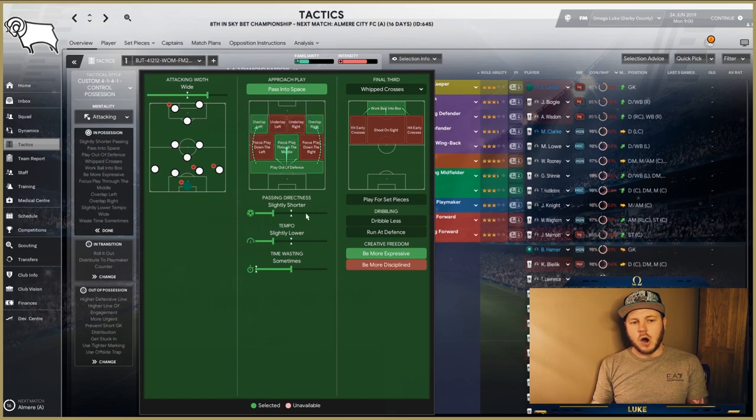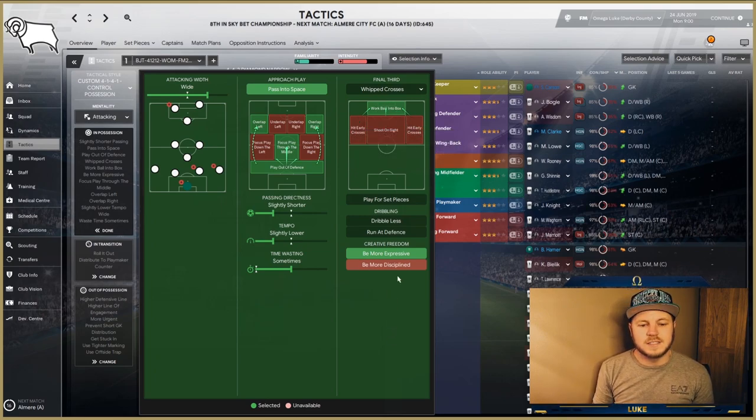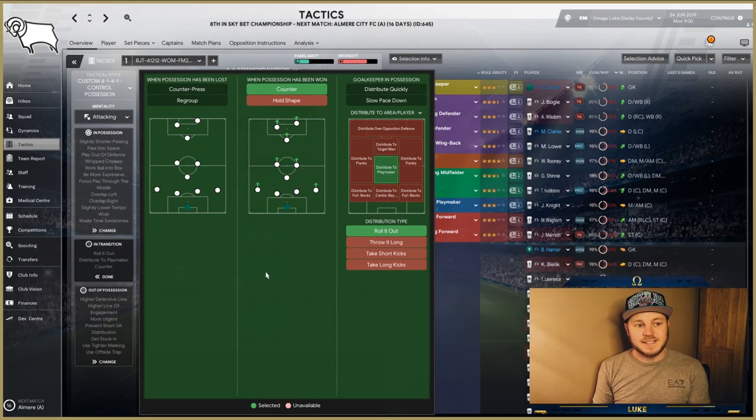In possession, we have a wide attacking width, which is surprising given the narrow formation. We're passing into space, using overlapping full-backs, focusing play through the middle, playing out of defence with a slightly shorter and slower tempo. We're also whipping crosses in from the full-backs, working the ball into the box, and being more expressive in transition.